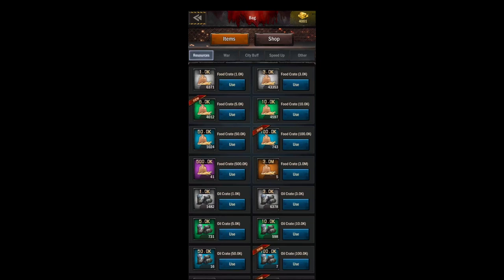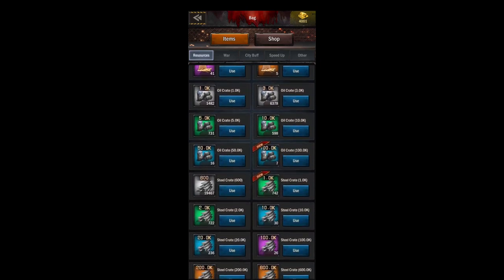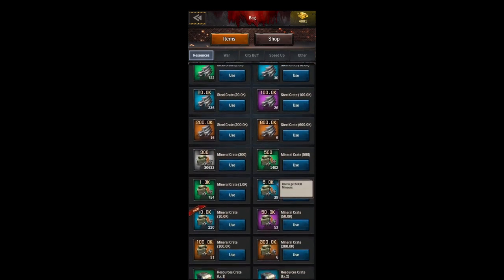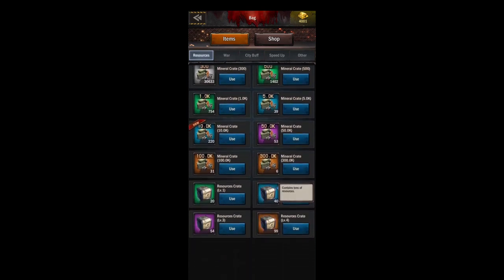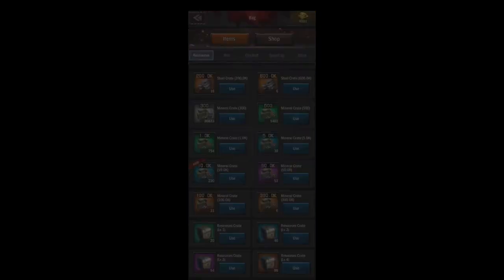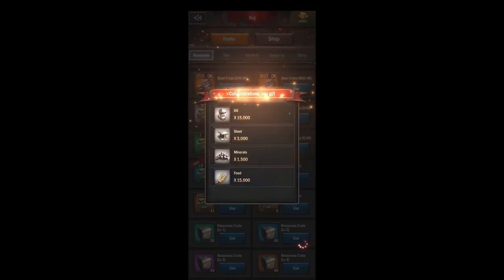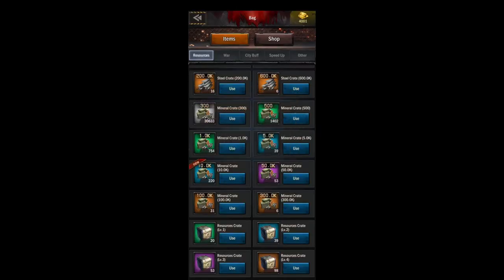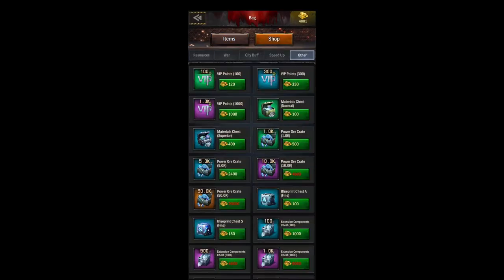Our last tab over here is resources. This is the tab I never use, because if resources are in your bag they can't be stolen by your enemies. At the bottom you've got your resource crates — save these up, as each level resource crate gives you a different bonus. I'll open one of each so you can see what's in them. Think of these like your bank — try to save them just in case you get zeroed.